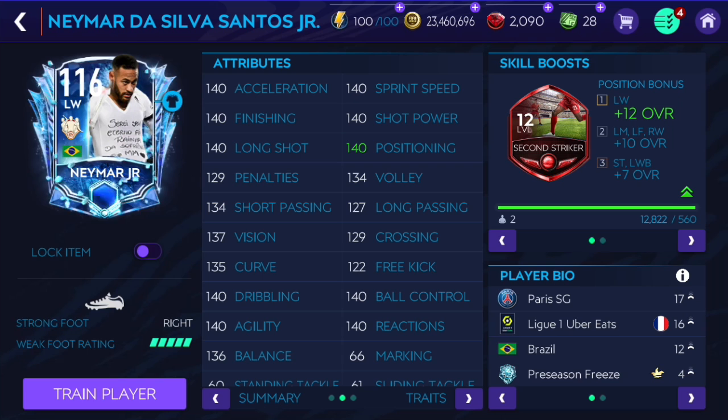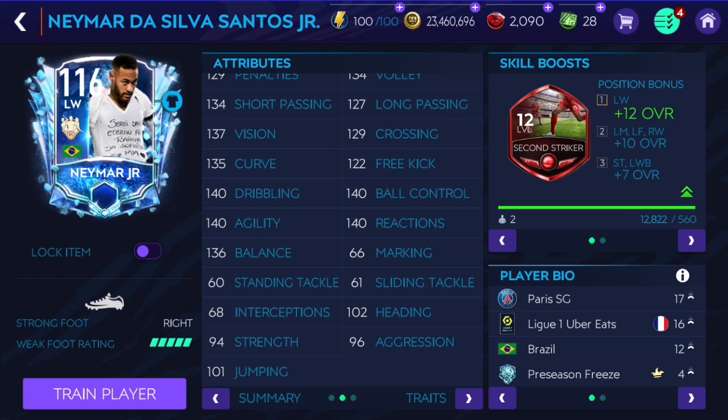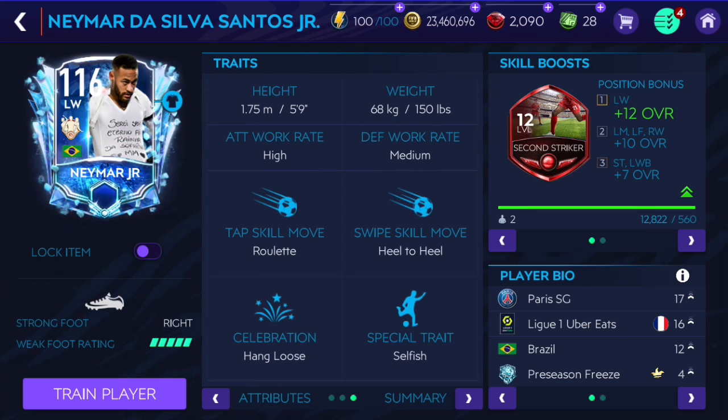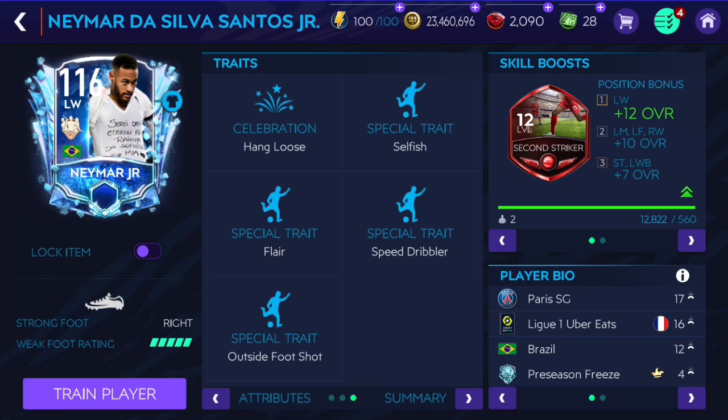Sprint speed, finishing, shot power, long shot, and positioning are maxed out. 134 volley, 134 passing as well — short passing which is nice. 140 dribbling and agility, plus ball control and reactions. 136 balance. He's 5'9" tall with high/medium work rates, five-star skill, and traits like selfish, flair, speed dribbler, and outside foot.